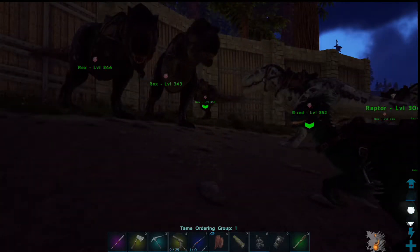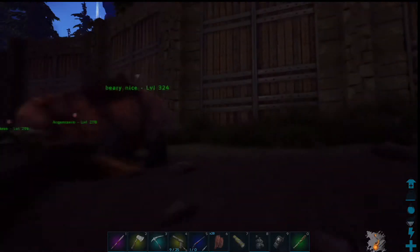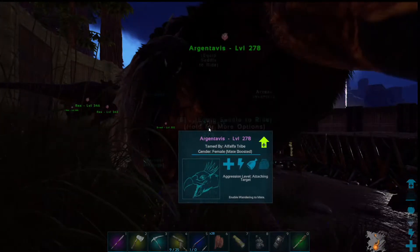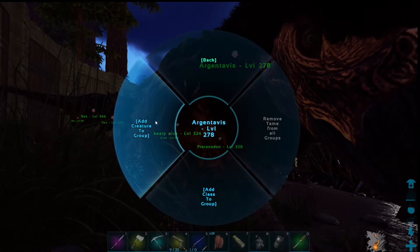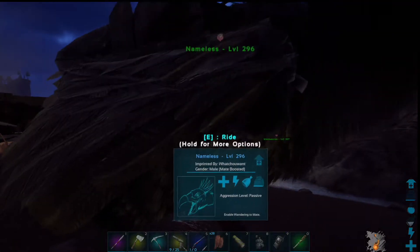If you hold Z and push 1, there's Tame Order 1. Push 2 while holding Z for Tame Order 2. We're going to put these RGs — we're going to set them to Group 3. I'm going to go individually into Modify Group and set them to Group 3, then move over here and do the same to this guy.